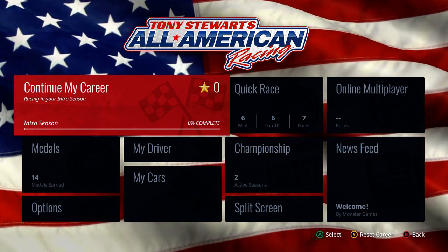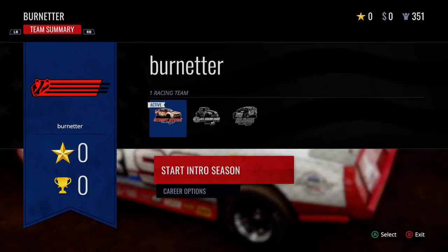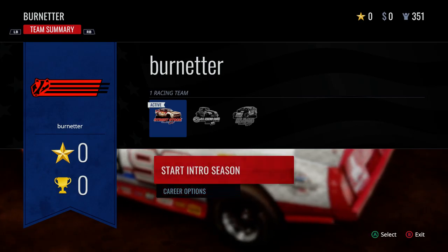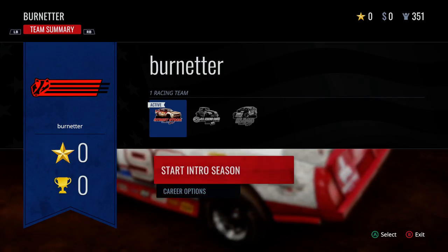We're going to continue with the career mode in this game. It has three classes — I already picked these out. It has the street stocks, the US Legend cars, and the big block late models. We're going to do the street stocks first.